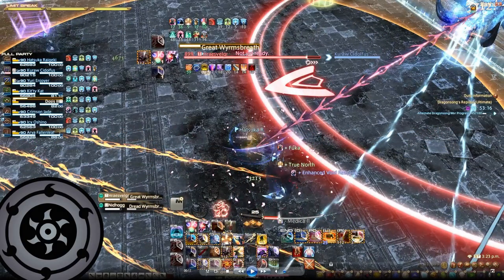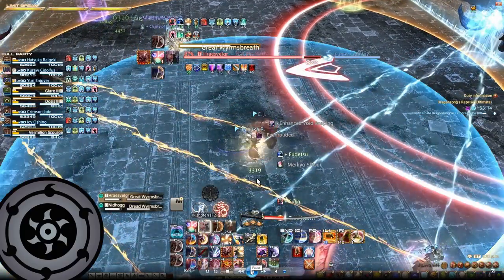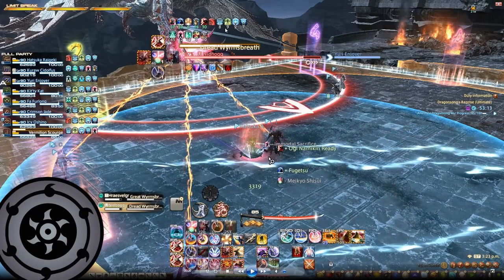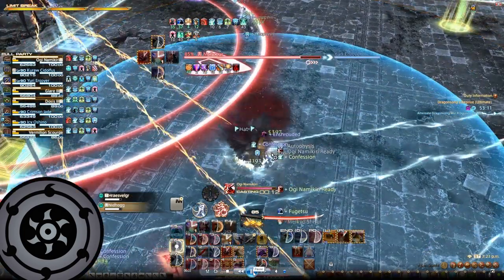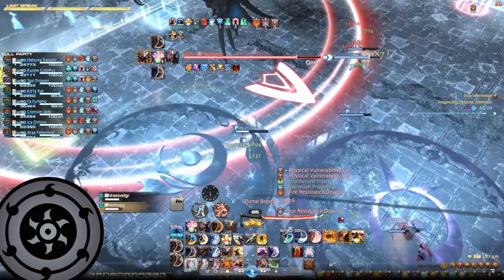Let's take a look at this video to demonstrate the Tank Busters. Here you can see that Rosfelgar is glowing on the top right, and when we take a look at Nidhogg, Nidhogg is glowing as well. This means that both tanks are going to share the Tank Buster. As the Teasers go off, the shared Tank Buster goes off as well. There is no Colonel Awee in the middle and this resolved both the Tank Buster and the Teasers.